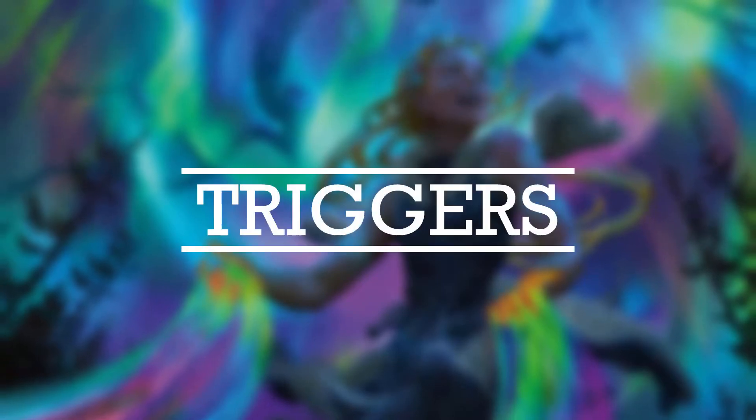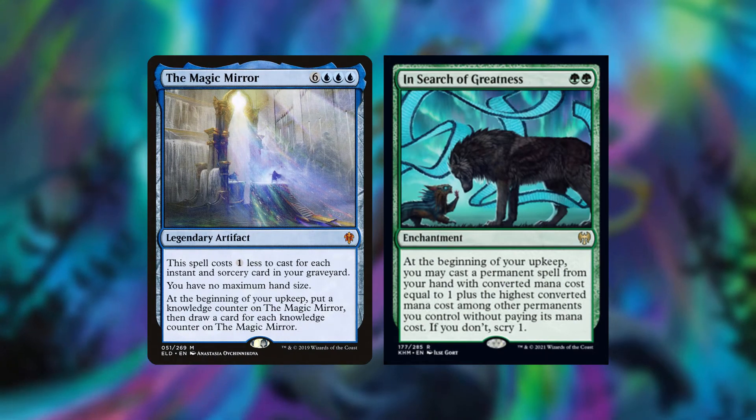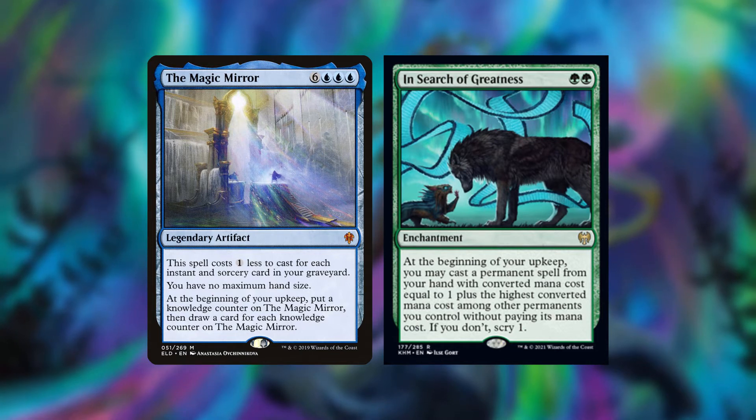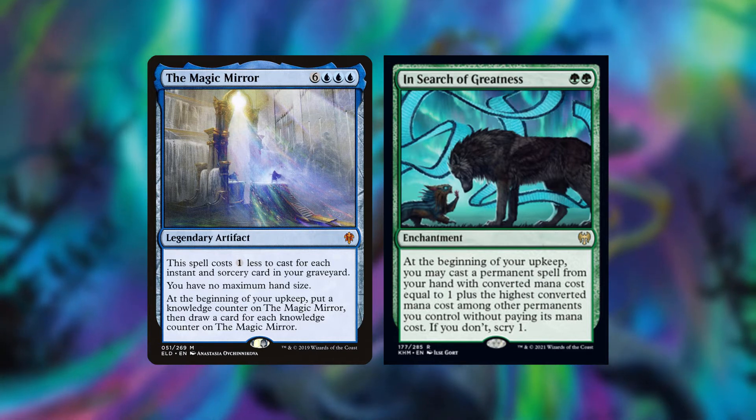Now let's get into the main meat of this deck — a section I'm calling Triggers. First we have the Magic Mirror and In Search of Greatness. The Magic Mirror is a really underplayed card in Commander, and in the right card-draw decks it gets really crazy. In Search of Greatness is another way for us to cheat out large creatures or permanents in general early on.